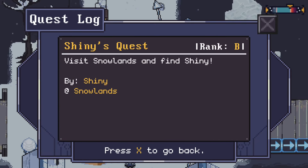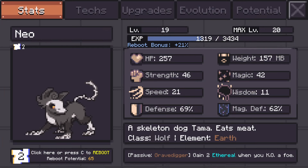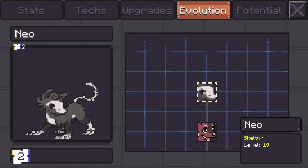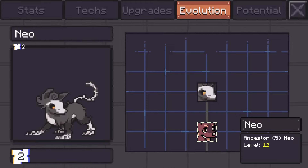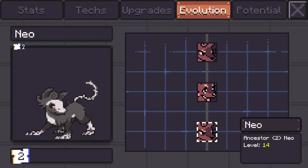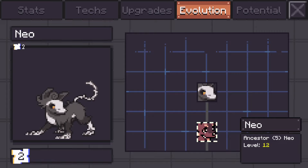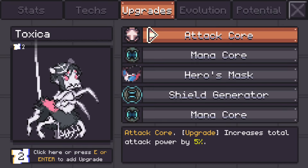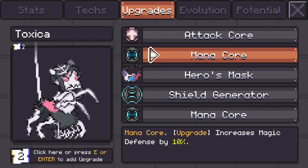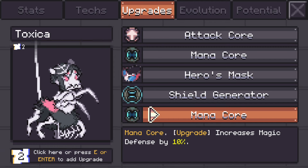I remember the other quests: visit Snowlands, find Shiny, explore the island, and recruit 25 sentients. Let's look at our party as a refresher. We have Neo here — our starter, evolved into this form. There's also Toxic, our spider, who looks like she's already evolved once. For those who don't know, it's like Digimon World 2 — we recycle them into themselves to increase their max level.